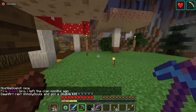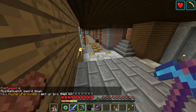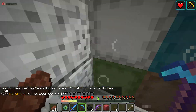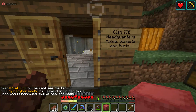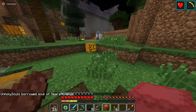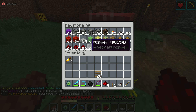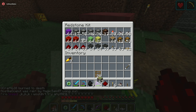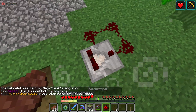Let me grab my redstone box and show you some stuff. For example, normal comparator clocks - where a comparator with a strong input subtracts itself to zero - fire something connected to it once every tick. Let me grab one comparator, I only need three pieces of dust but I'll grab four just in case. Lever works, piston - so that goes here, this goes here, this is on subtract mode.